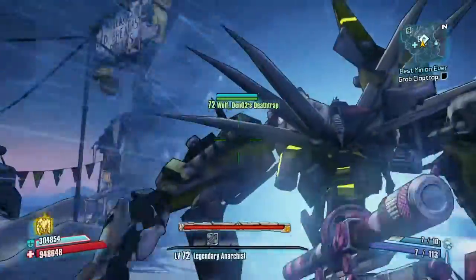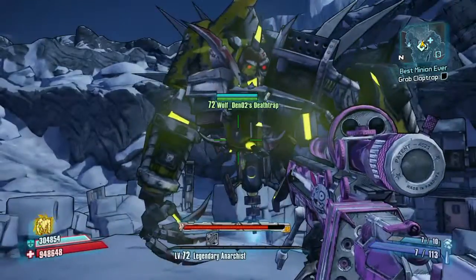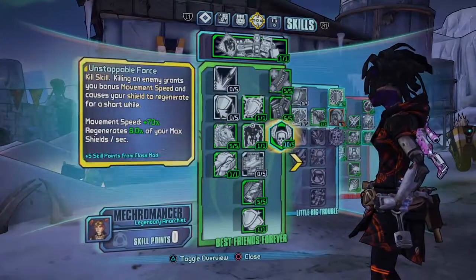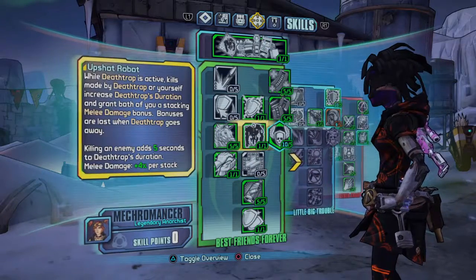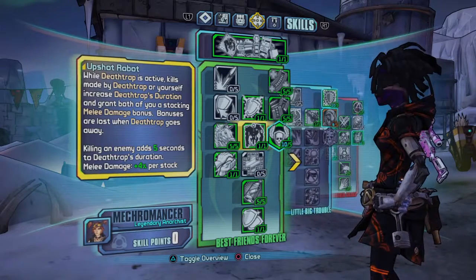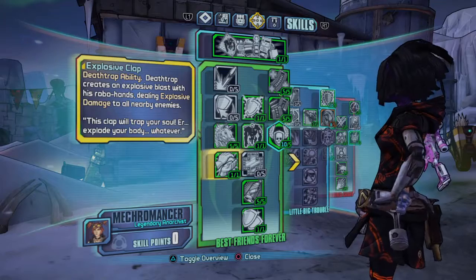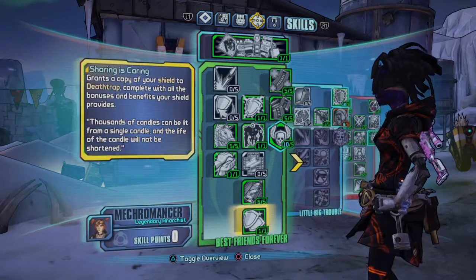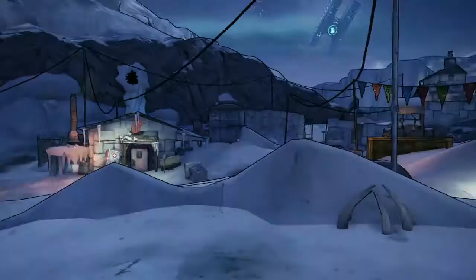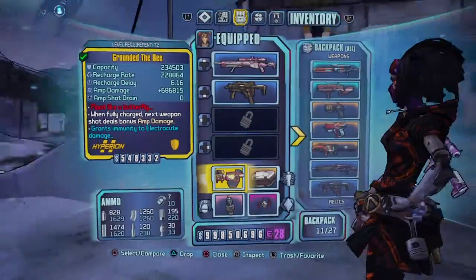This is my ultimate — say hello to my Deathtrap. He's gonna hit you with a hammer. You see how long he lasts — that's useful. Most of his abilities: I have Upshot Robot — while Deathtrap is active, kills made by Deathtrap or yourself increase Deathtrap's duration and grant both of you stacking melee damage bonuses. Bonuses are lost when Deathtrap goes away, so basically he can make himself last longer by just killing stuff.